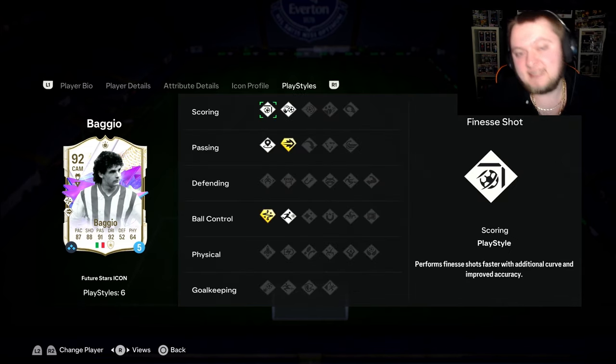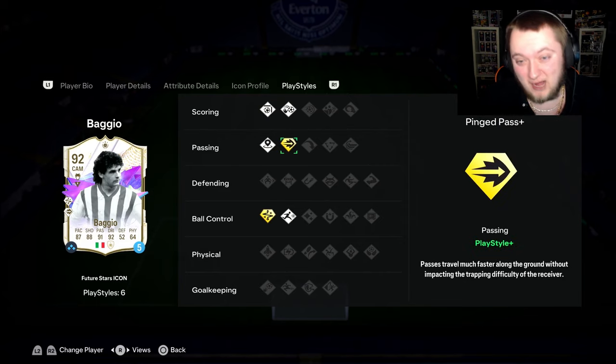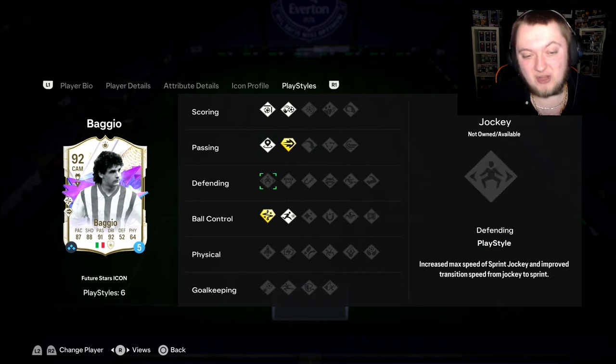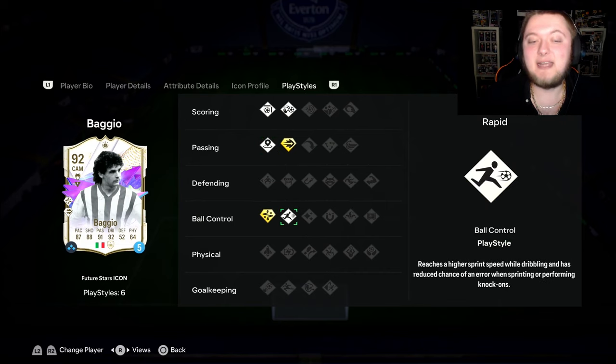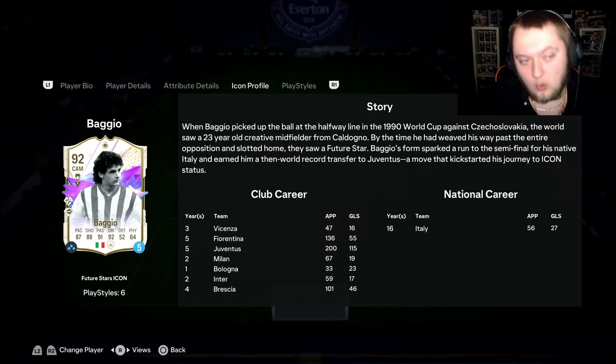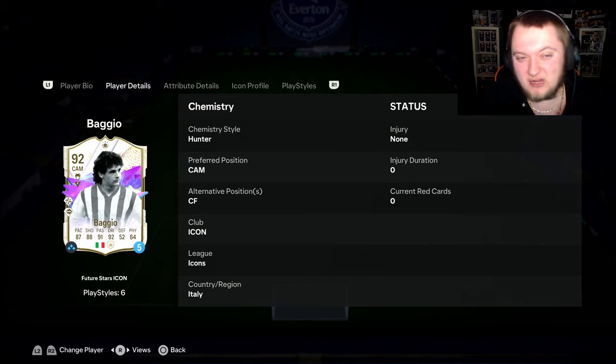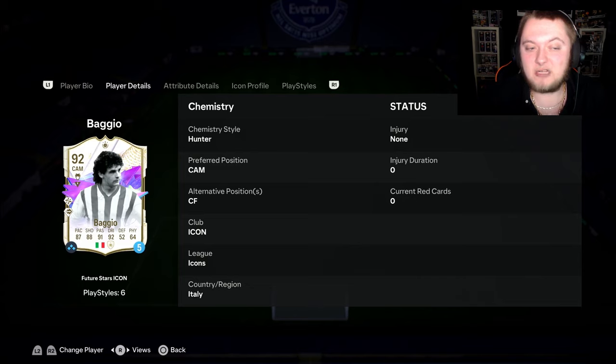In terms of playstyles, he's got Finesse Shot, Chip Shot, Pinged Pass Plus, Amazing Incisive Pass, Technical Plus, and Rapid. A decent set of playstyles — a bit of a strange composition, but still quite nice. He can only play CAM and center forward, which is a little bit of an issue. It would be nice if you could play him as a striker, very similar to Bobby Charlton in this regard.